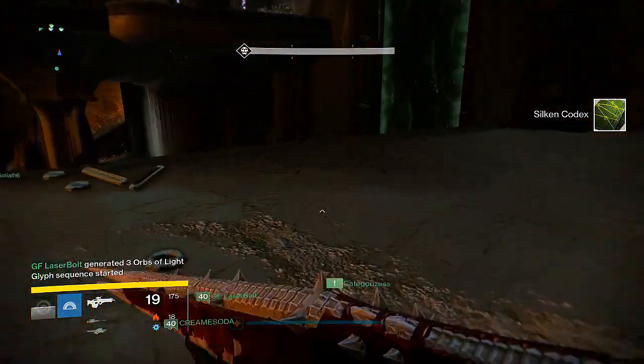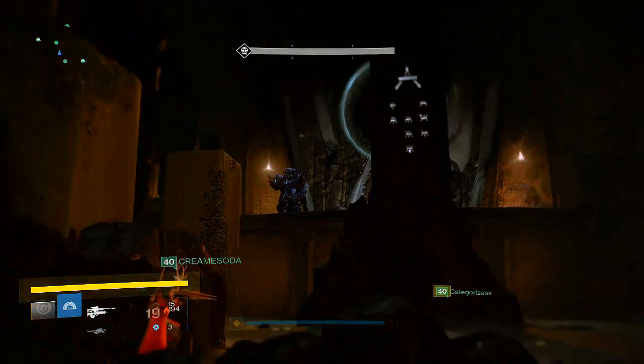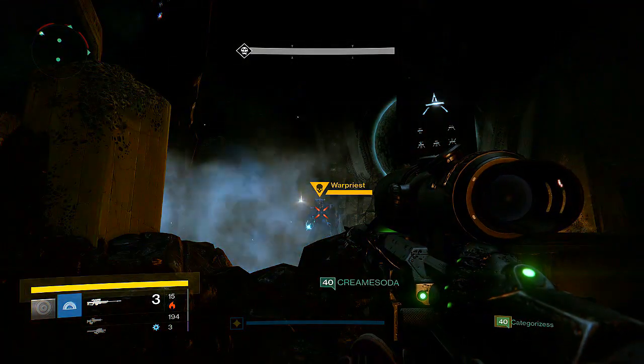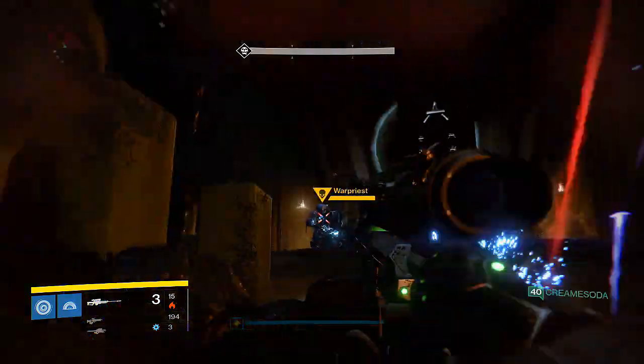While everybody else is in the Defender Titan bubble getting Weapons of Light, the Bowhunters take turns tethering — one person first, one second, one third. By the fourth time, the person who went first can grab the Orbs the Warlocks made previously and do it again.